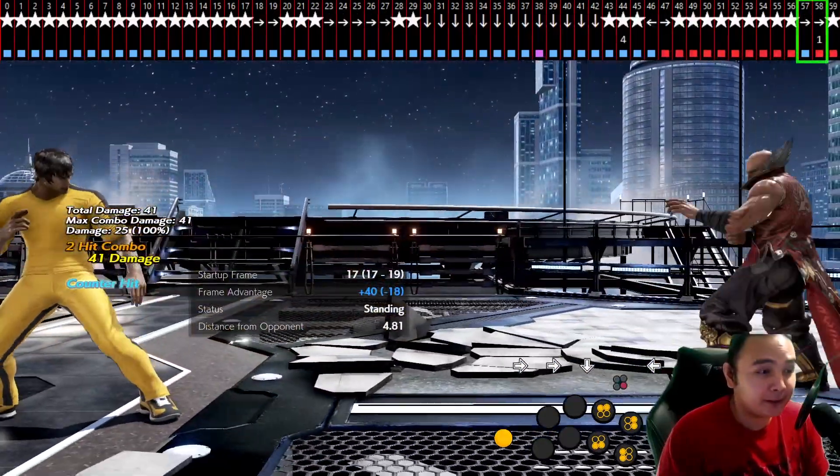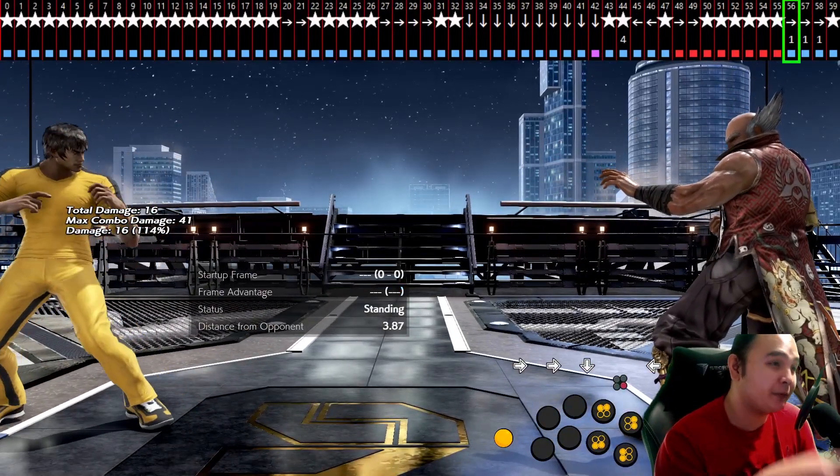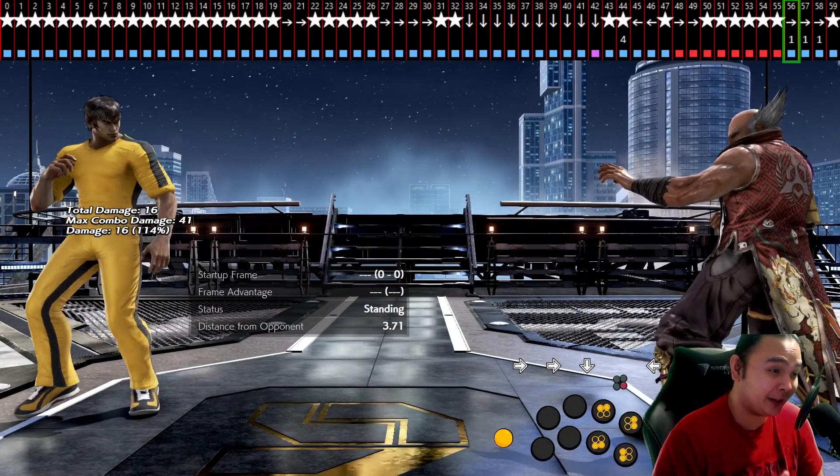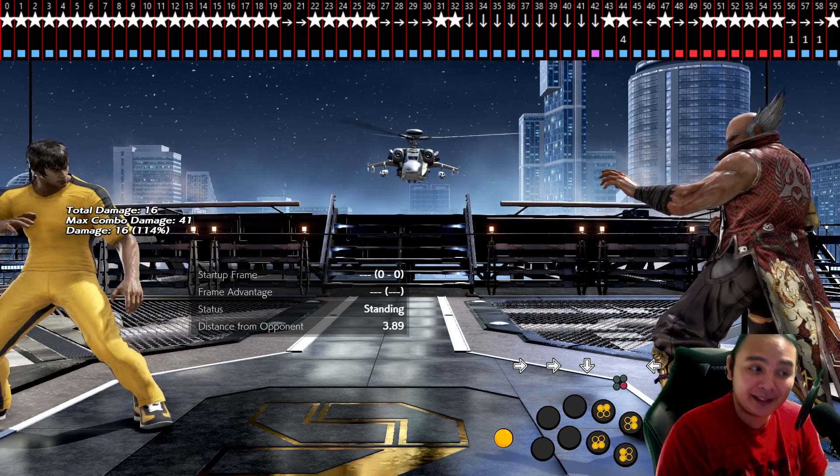In my opinion we should get more reward for landing this — maybe a blue spark DSS forward 1 that's safe on block and gives a free hit on knockdown. We deserve more reward for landing that. You can see: too early here. If the forward and 1 are together on the very first blue frame, it won't work.